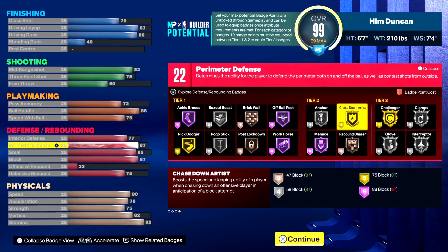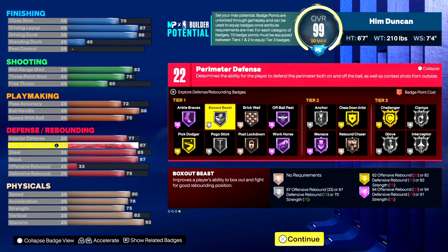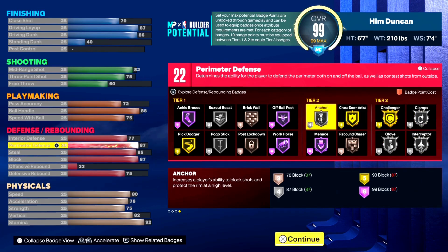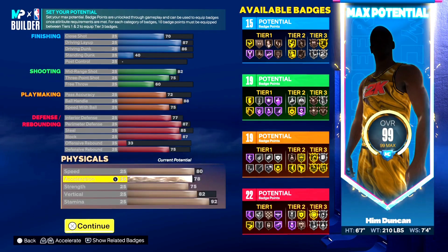You're good as day on defense as a 6-7 point guard. You get silver Anchor, gold Chase Down, and you're already tall so you can rebound — Rebound Chaser is up there. Pogo Stick on silver, Pick Dodger, gold Clamps, Interceptor, Glove — all of that as a 6-7 point guard with max wingspan.